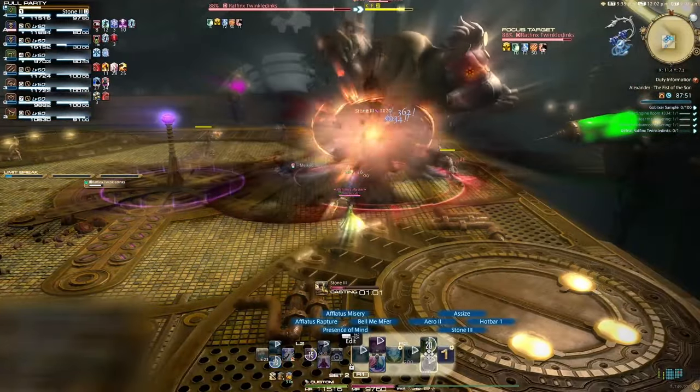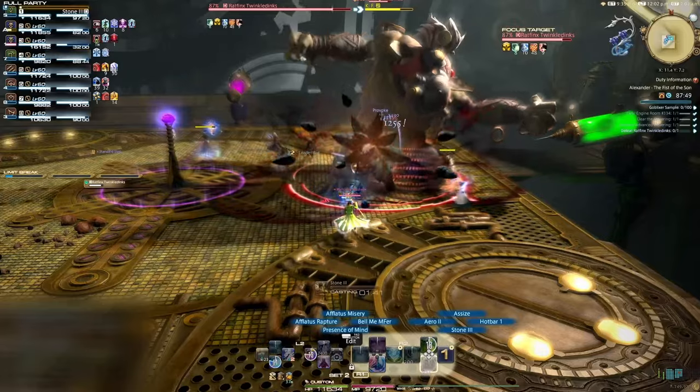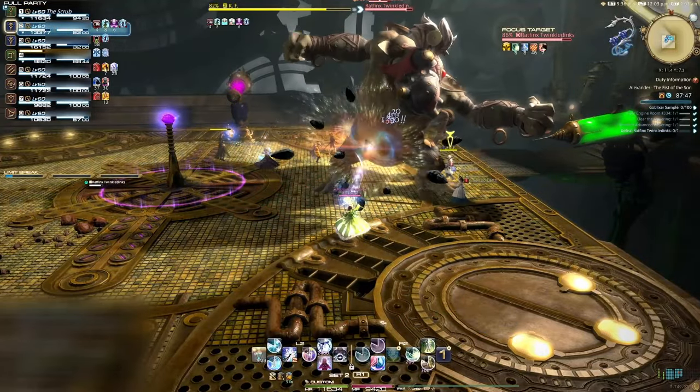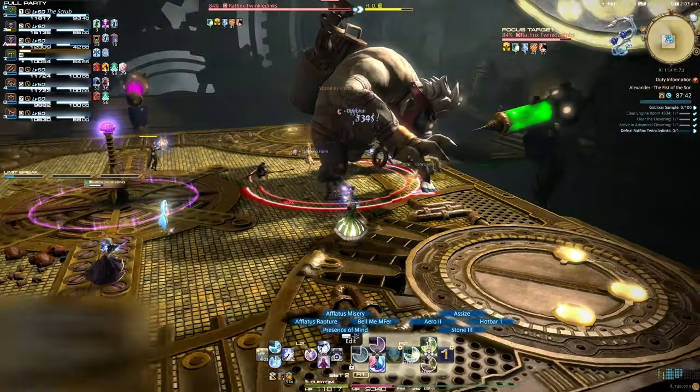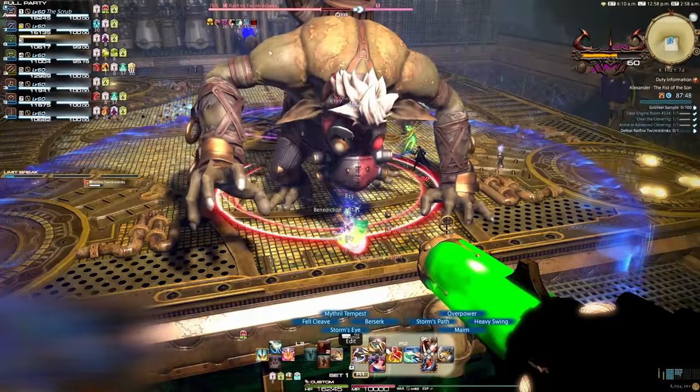The easiest way to solve this is for the off-tank to provoke the boss just after the main tank gets the concussion debuff — this is normally known as a tank swap. This way, the off-tank can stand out of the way and take the tank buster by themselves and not risk both tanks getting damage down for three full minutes.